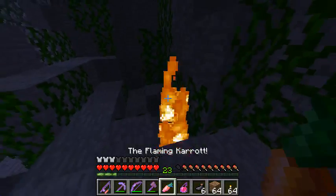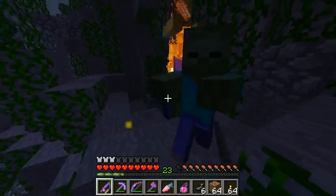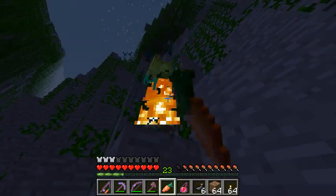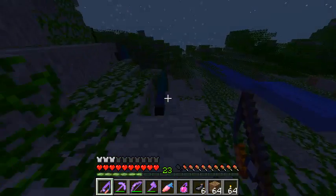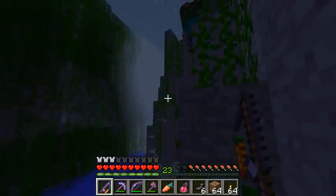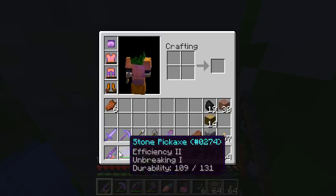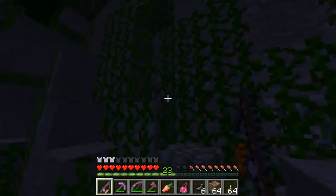I want to see which one is better out of my two weapons, so I'm going to try and kill one with this. This one's better for zombies. This has smite, so that's obviously going to be better for zombies and skeletons. The other one would be better for spiders and creepers. They're both sharpness two, but that's got smite — this one has more fire aspect and more knockback. In all honesty, I think they're both good weapons and I'll probably be using them both.